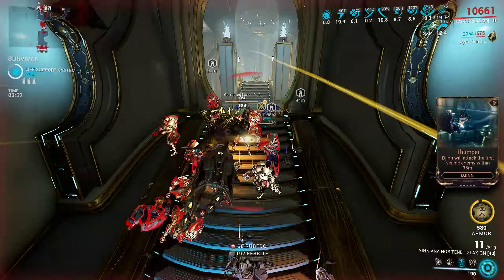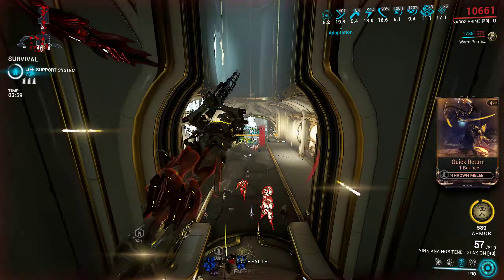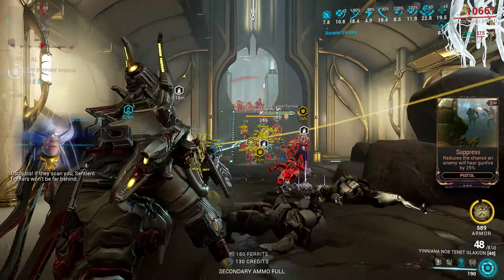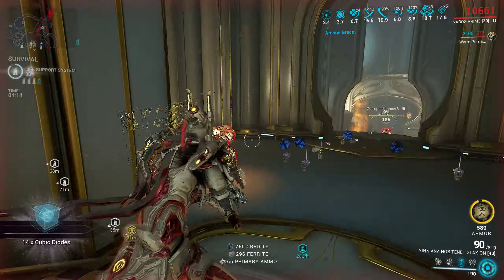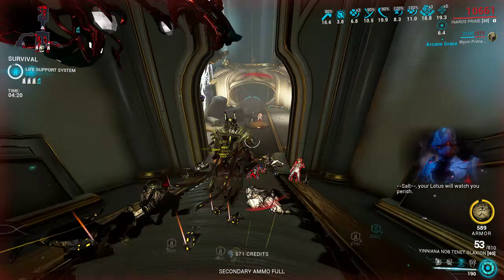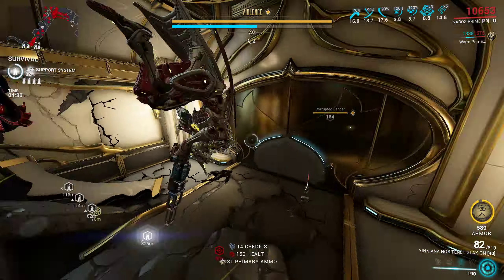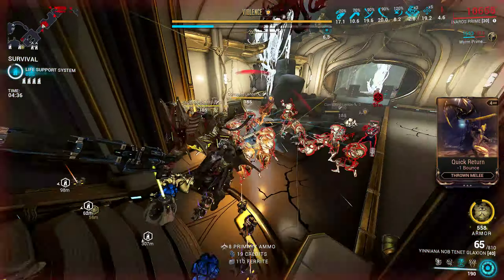The innate cold does pigeonhole you into Viral with this setup. Viral is usually the best element for non-Whispers content in general gameplay. For Whispers content, Corrosive is the best element. In Whispers, enemies are quite resistant to Viral and Slash — the proc still works and you'll still get boosted health damage, but they're resistant enough that Corrosive ends up being a straight buff. That said, if you didn't want to build Corrosive, this Viral build wouldn't be horrible for Whispers — it'd be pretty decent.